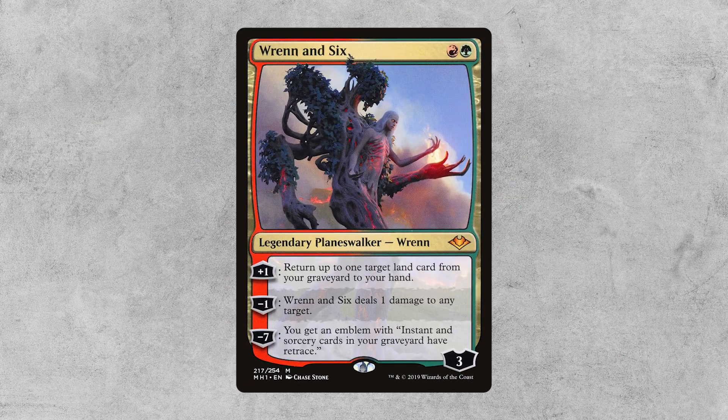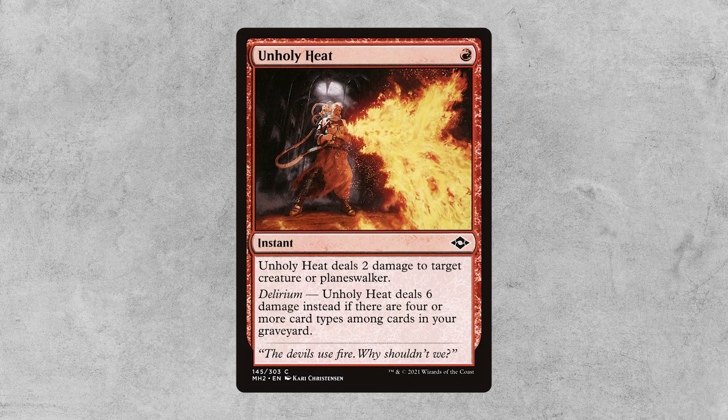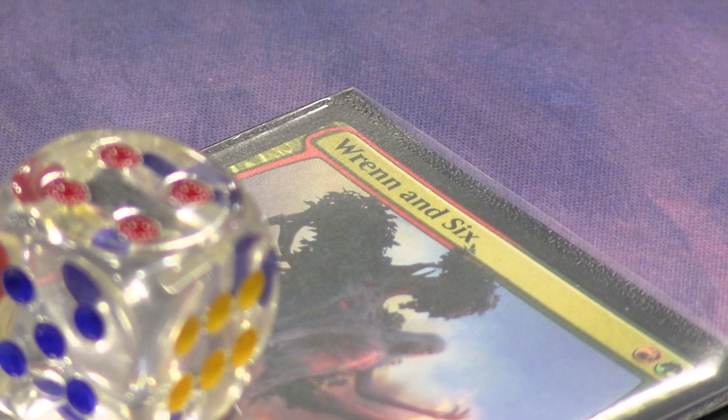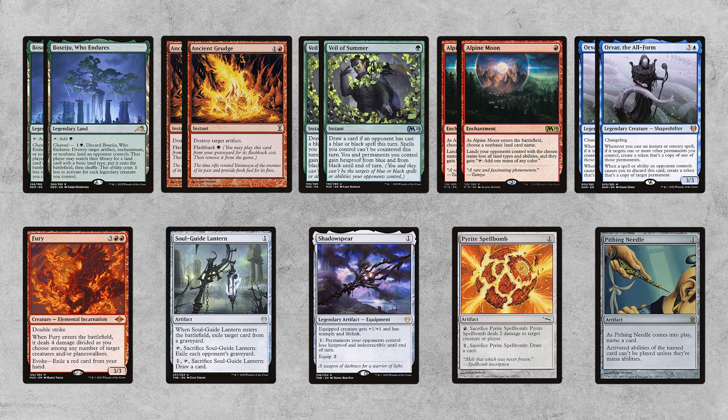Ren and Six is a marquee card in the deck — it works well with Urza's Saga, but is also a powerhouse engine on its own, and can kill opposing Raghavans and other one-toughness creatures. Red is the core color; Unholy Heat is a huge upgrade as a removal spell, killing six-toughness creatures. I chose to eliminate blue specifically because I just like playing Ren and Six, and when you're playing three colors, Ren and Six is much worse.